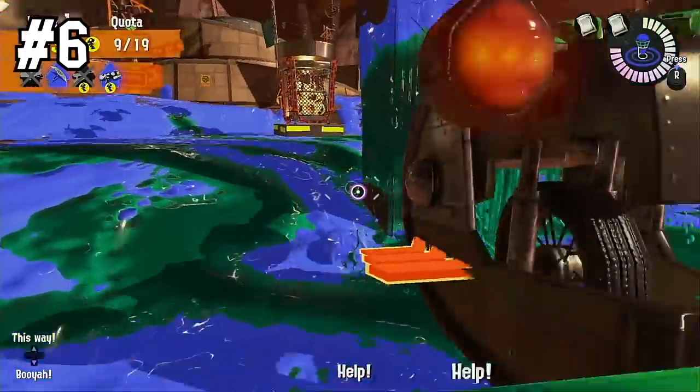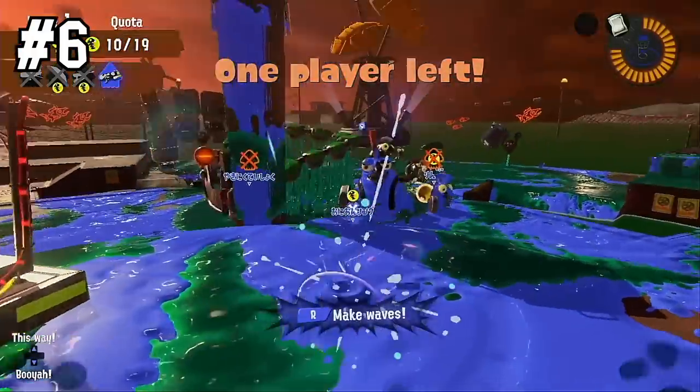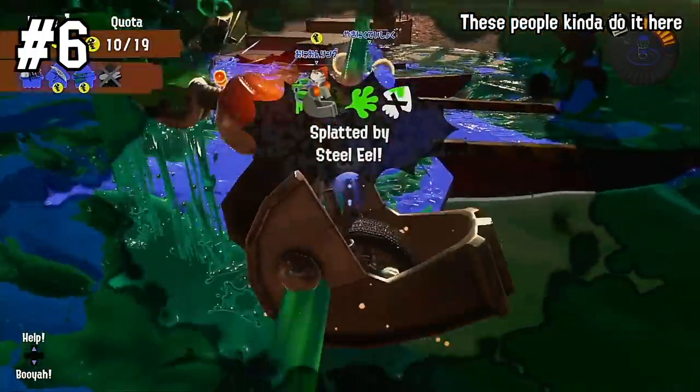Number six: if you've been splatted, the best thing you can do is move towards your teammates. There are way too many people that don't understand this — how are we supposed to revive you if you're on the other side of the map?